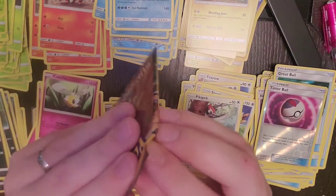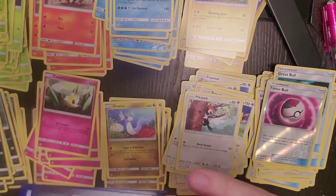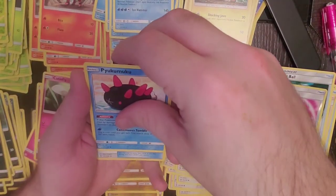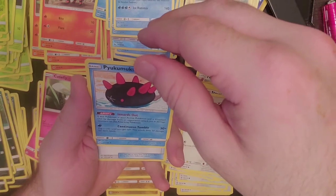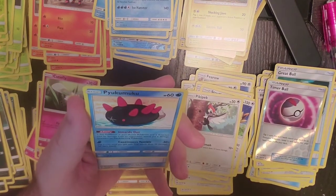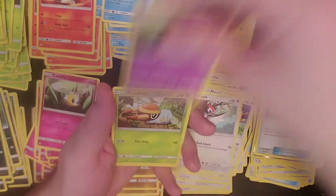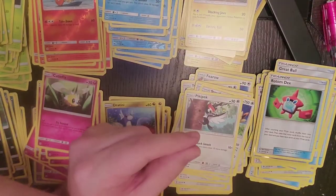Down to our last three. Can we get some last pack magic on some of these? One, two, three, four. Electric Energy, Rotom Dex, Pessimist, Growlithe, Torkoal, Zubat, Grubbin, Growlithe, Reverse Holo Growlithe, and Palossand is our rare.